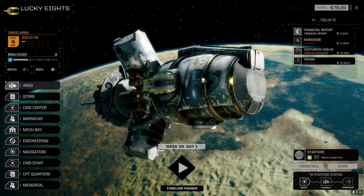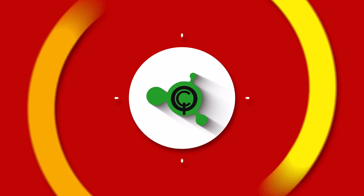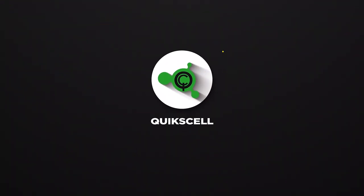Hey everybody, welcome back to the channel and another episode of It's Jenkins. This episode of It's Jenkins is brought to you by QuickSell's Double AC2 — you never lose with Double AC2s.